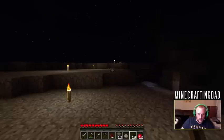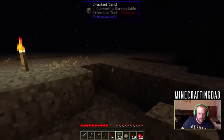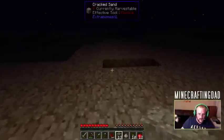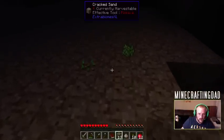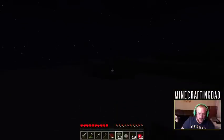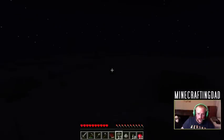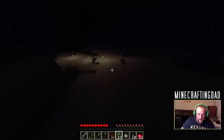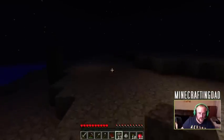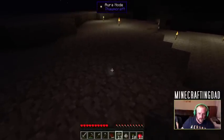Hello? Anyone around? I'm starting to wish there was mobs because it seems kind of too quiet. I was told before that if we punch this grass we get some things. I do see something off in the distance. We have confirmation that we are not alone - I see a skeleton over there and he doesn't look friendly. What is this thing? This looks like an aura node. That's interesting - that means there's Thaumcraft in this. That's kind of exciting. I like Thaumcraft.